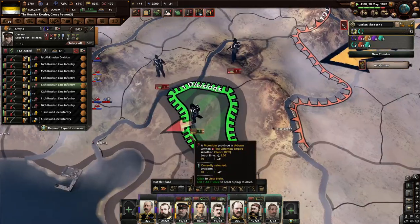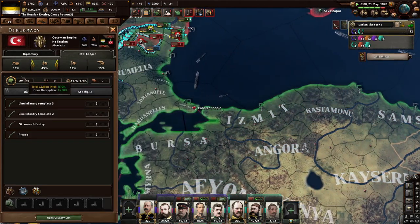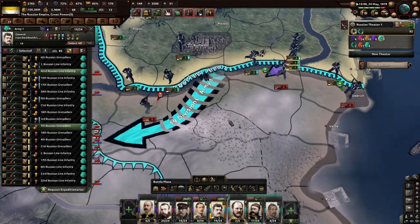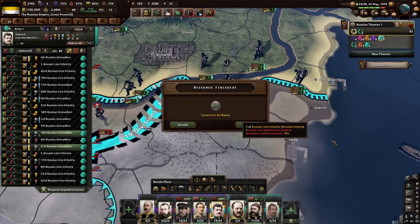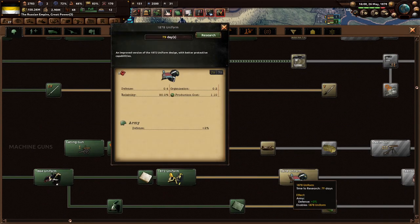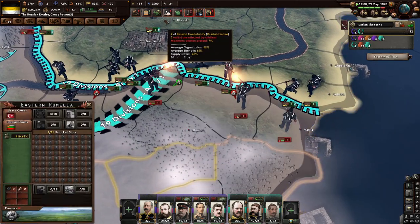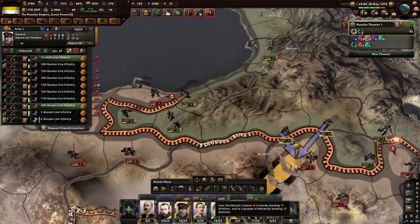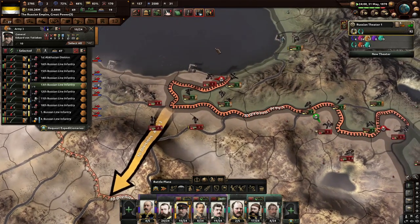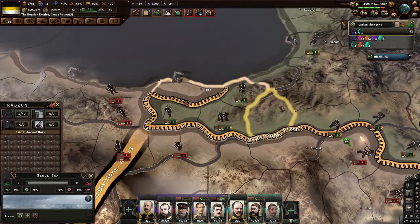We got encircled — god dang it. They should have no manpower, right? They have up to 44 divisions. How did they encircle us when they literally have no more strength? Are these guys cheating? The conflict in this mod, the war mechanics — just not very good, not very great. Definitely could use some improvement. How are they putting up a defense with no manpower left? That makes no sense. Look at that — that's complete crap. I don't know, the conflict in this mod just sucks.